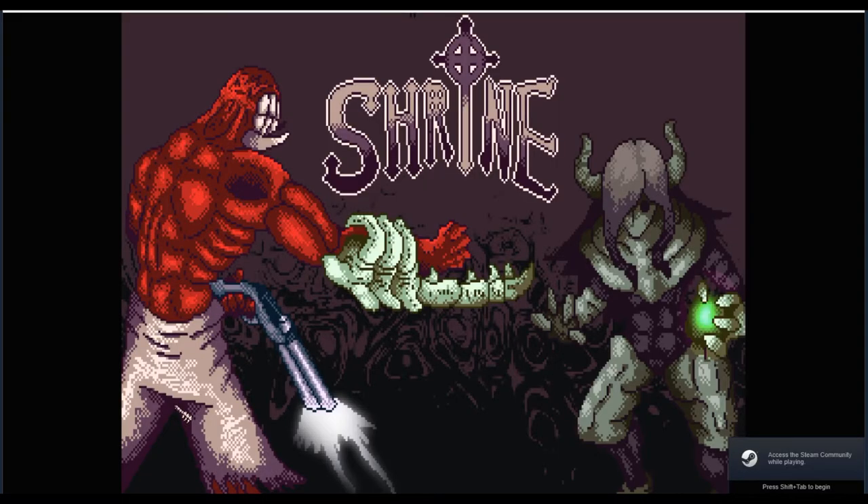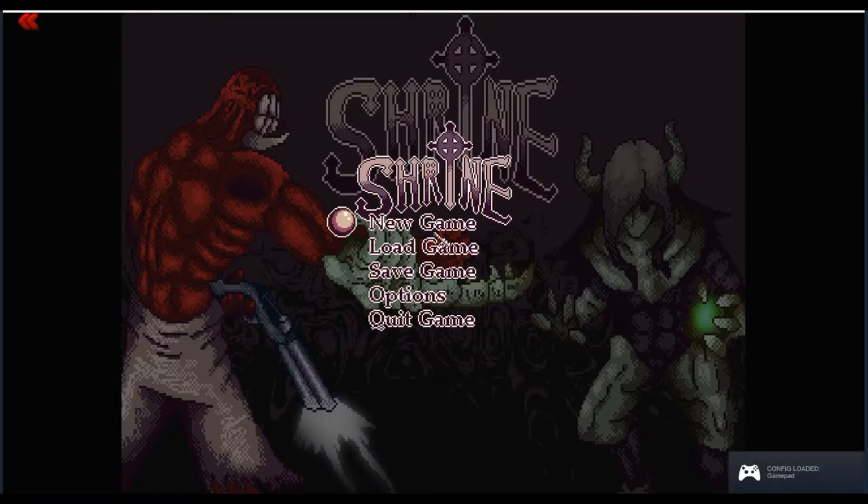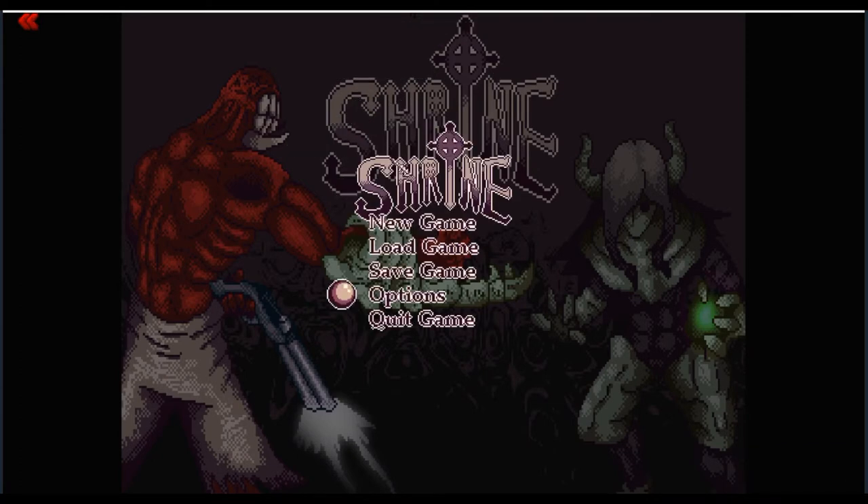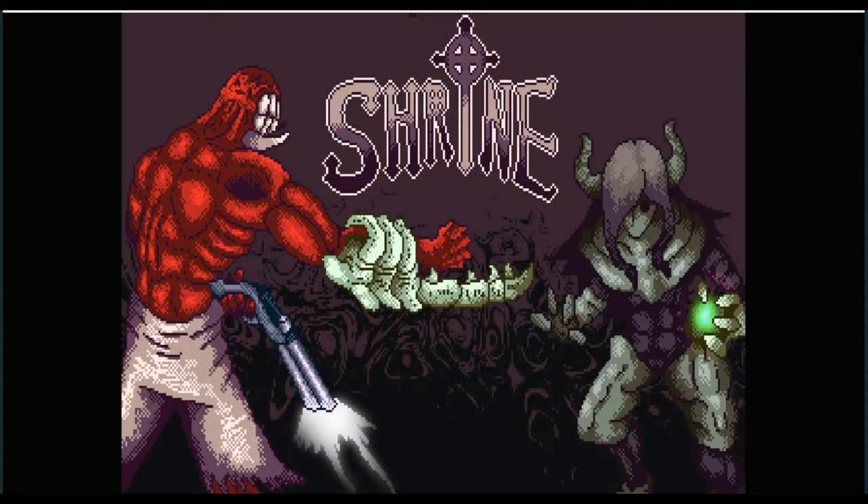Welcome back to RRR. Today we want to take a look at a free game off Steam called Shrine. It's kind of a Doom clone, plays like the older Doom game — old school FPS with a retro style graphic layout. It has options to customize controls and does have controller support, which is nice, but I'm going to use mouse and keyboard because I think it's easier for this game.